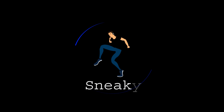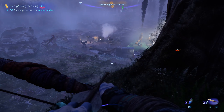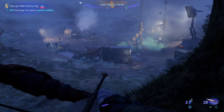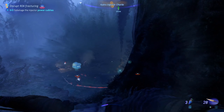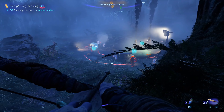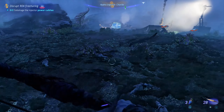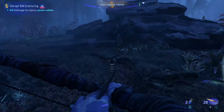Welcome to another episode of getting rid of all the RDA facilities. We're at Hydro Injector Charlie and we need to sabotage the power cables. Let's see if we can do it covered, which usually doesn't work out.